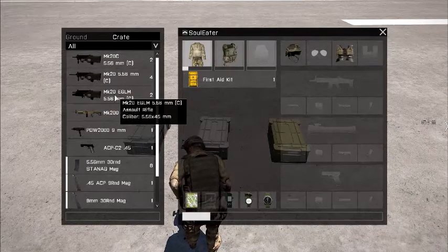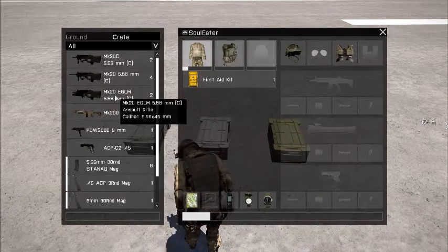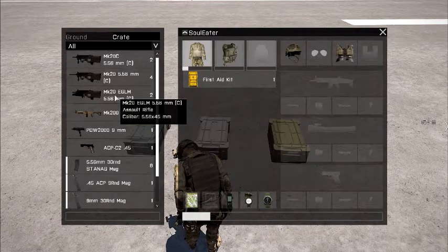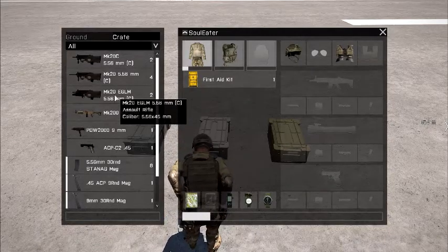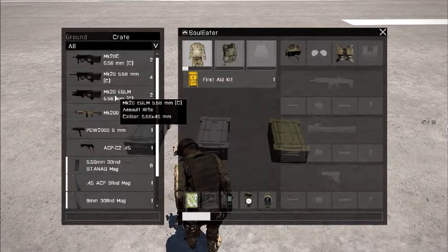The name is not the same because the MK20 is actually an F2000 — it's a Belgian assault rifle remade to American standards back in the early 2000s, something like that. But today, just like the last tutorial, I'll be showing you how to use the AAF basic weapons and tell you all about them. So let's get started.